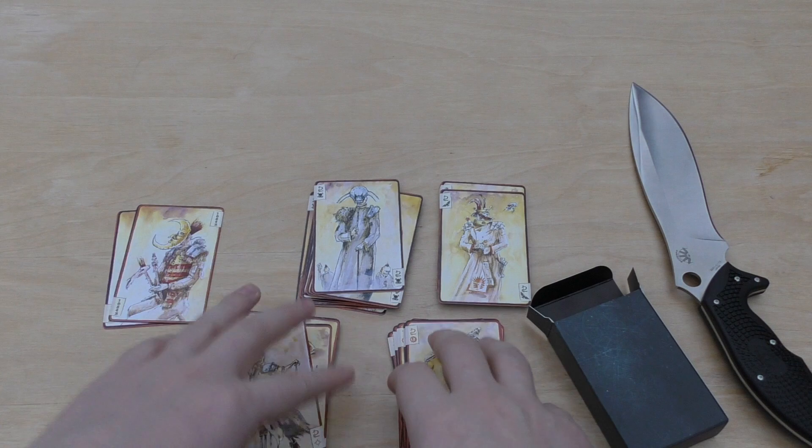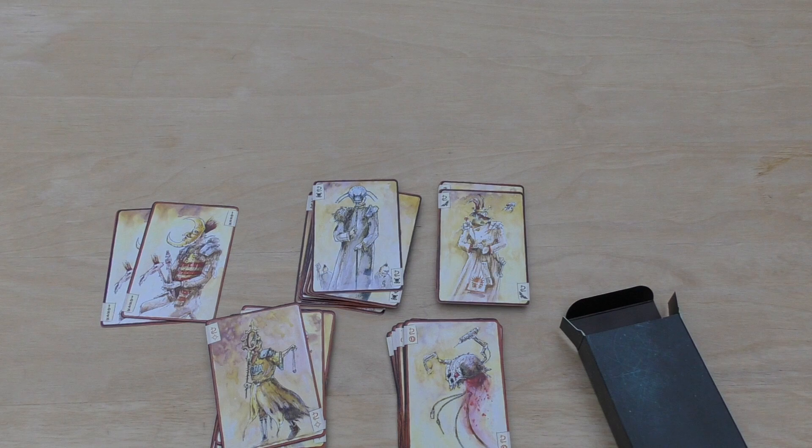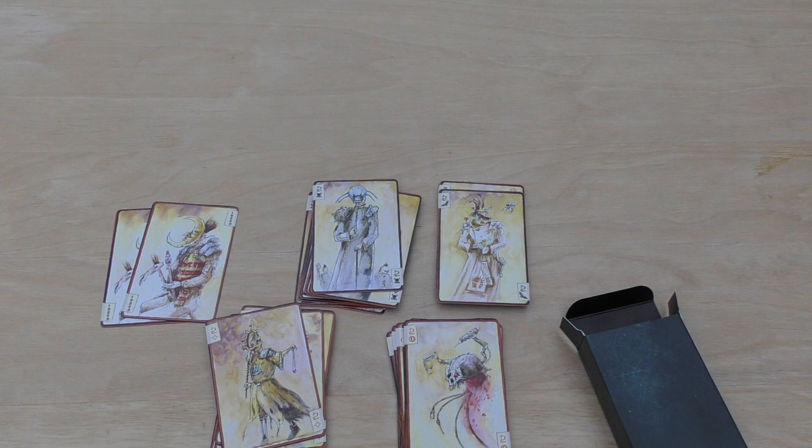They feel pretty good too. So yeah, that's your eight pounds for your 52 cards and your two Jokers. No doubt Christmas time, plenty of times for card games, board games, you name it. So there you go — that is my little unboxing and first look at the Warhammer 40,000 playing cards with all the artwork created by John Blanche. Hope you've enjoyed the video, thank you for watching. The Emperor protects.